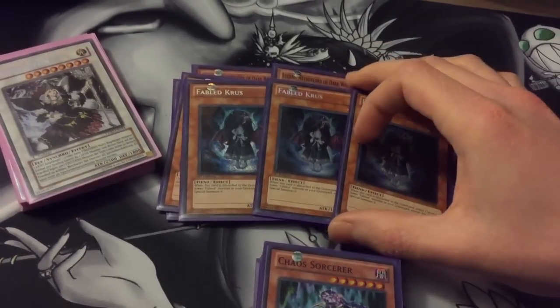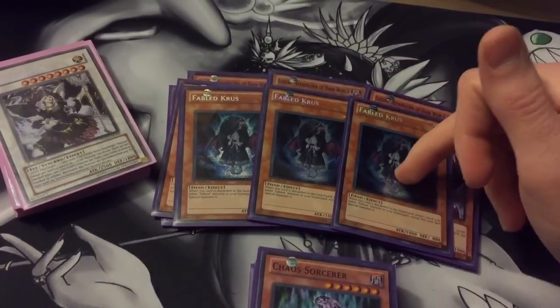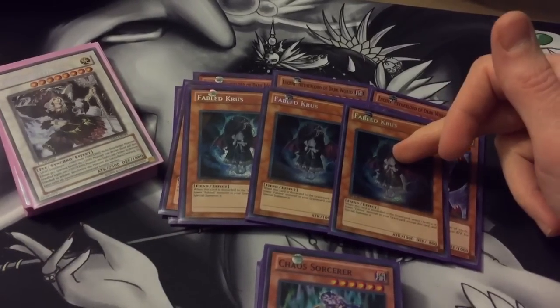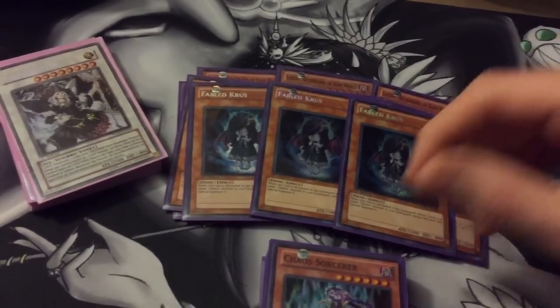And three Fabled Crus. She's kind of like the Monster Reborn for Fabled — when she's discarded, you can special summon a Fabled from your Graveyard.